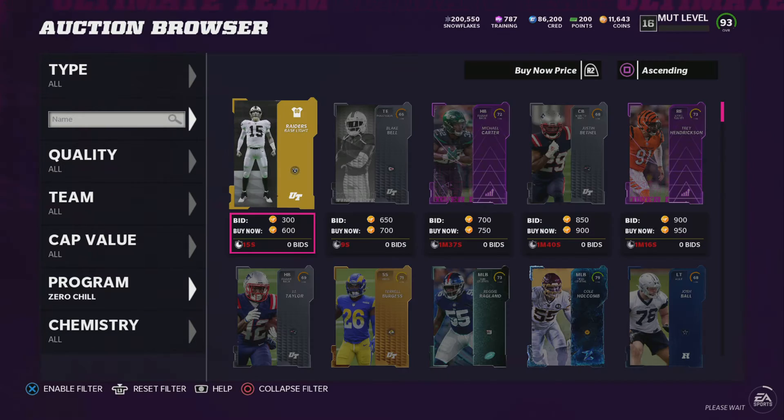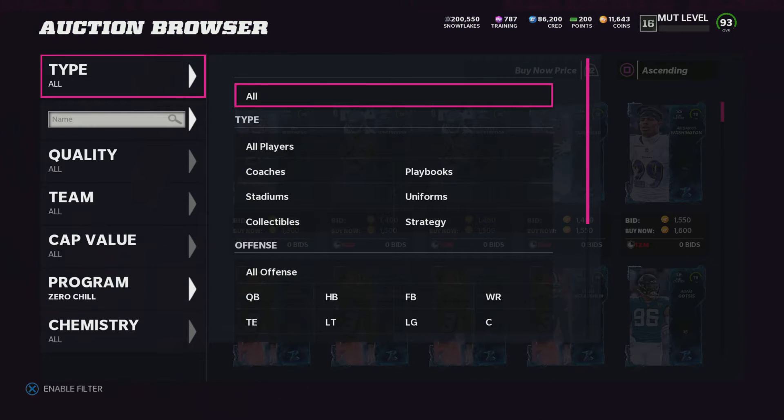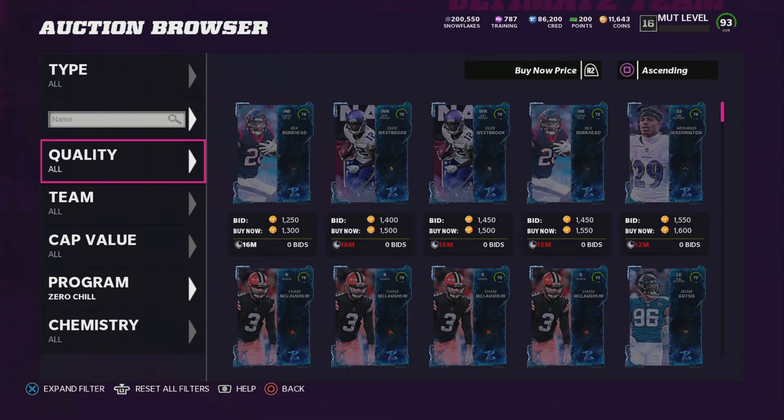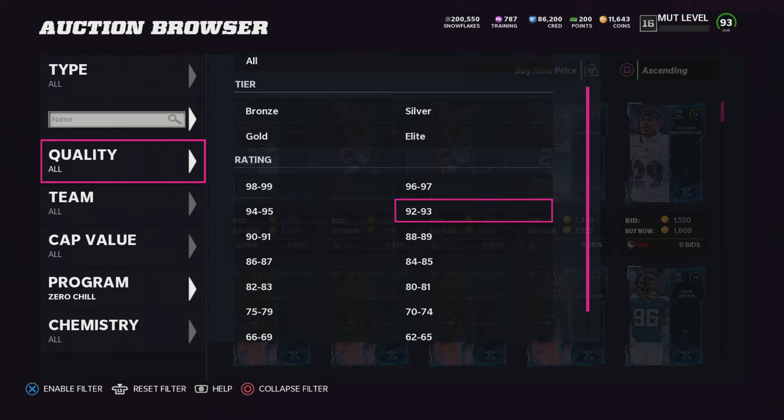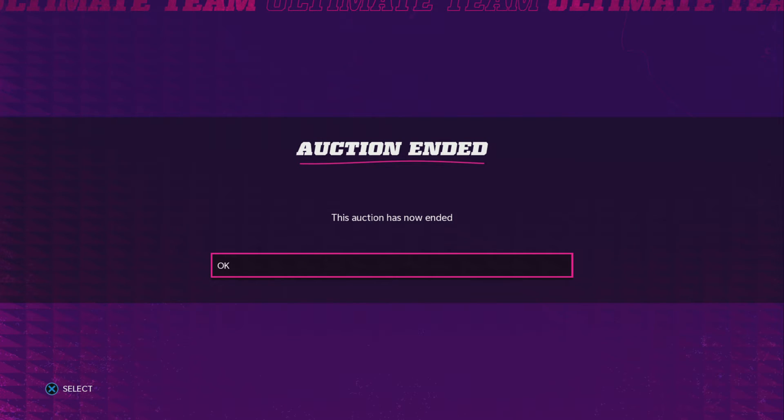You go to Zero Chill, then you go to quality and pick a 93 player. Right now it's going for 119,000 coins — I bought mine for 114,000 coins (not money, coins). You buy it at auction.